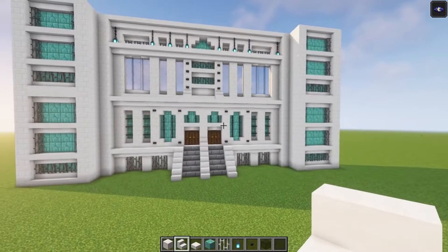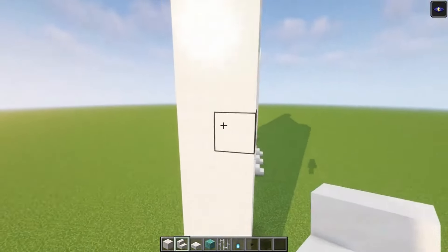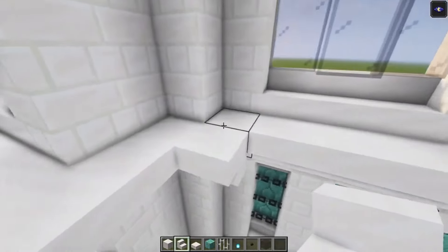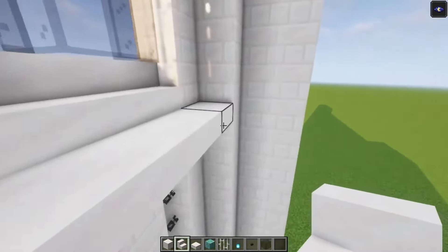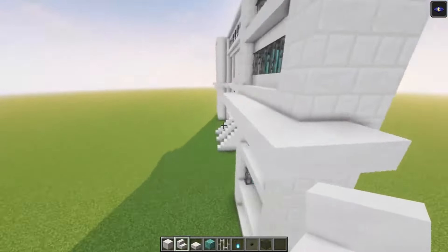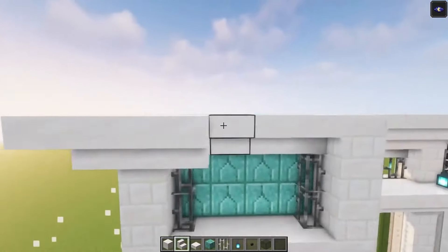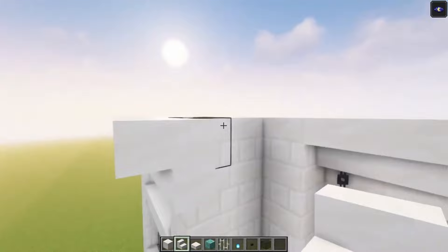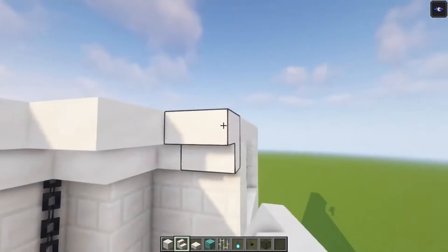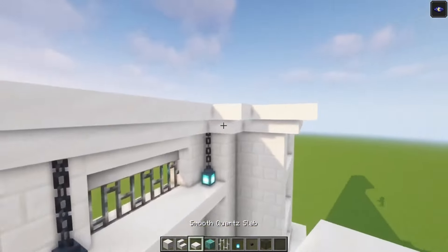Now we still need to add some more depth to this build. So what you want to do is you want to go across with some stairs starting from this point. Make sure that you connect these two together. Over here, we're going to do the same thing. And on top, we're going to do it one more time. Take your slabs and go across.